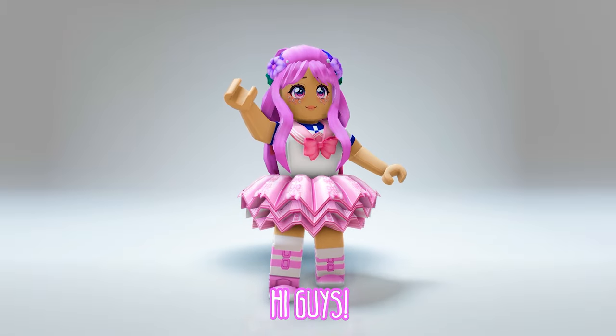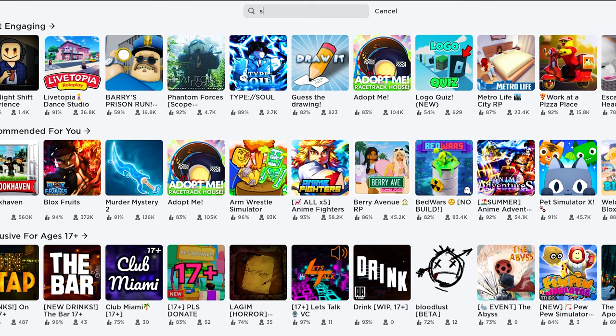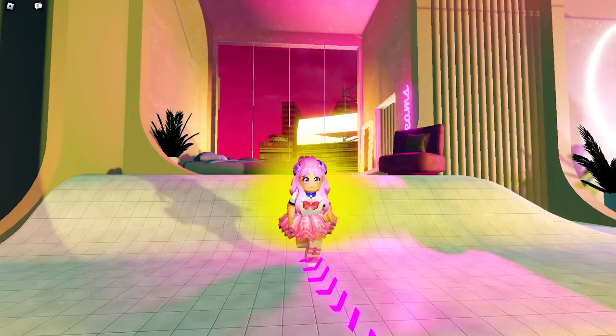Hi guys! Do you want to know how to get this Roblox item for free? Let's go! Join the game called Slivingland by Paris Hilton and 1111 Media — this icon. This game is currently giving away a free but limited UGC item with only 40,000 copies.